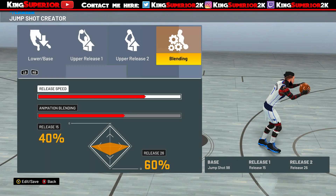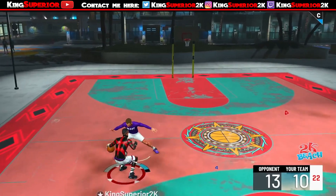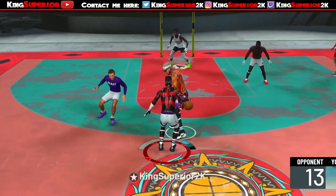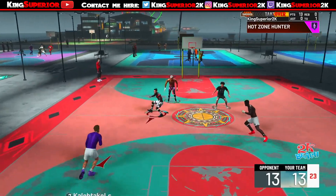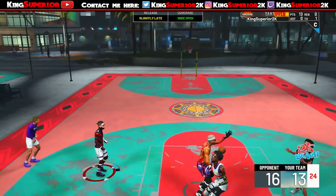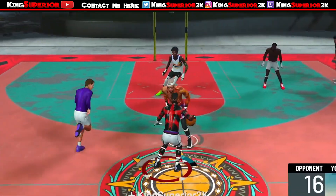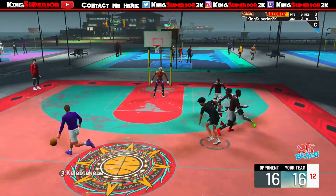Keep in mind — as I explained a few videos ago — not every shot works on every build. This jump shot works well on builds with shorter wingspans. If you have a build with a max wingspan, this is not the jump shot you want to use. I have another build with a max wingspan and this shot doesn't really work for it. If you have a default or short wingspan, this shot will work really well for you, but I don't recommend it on a long wingspan build.